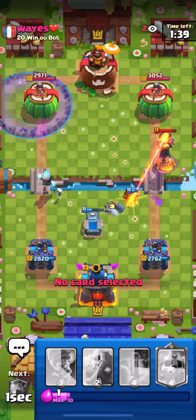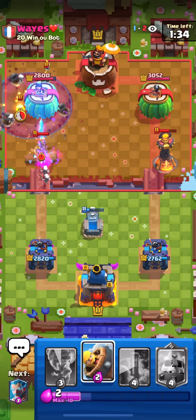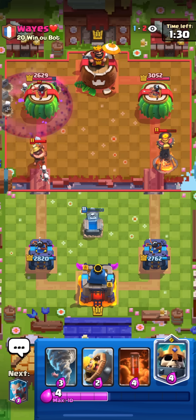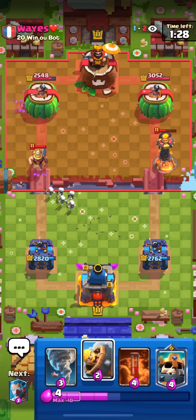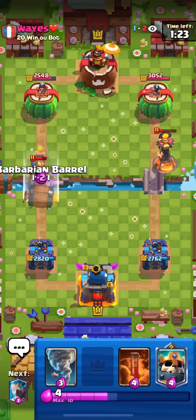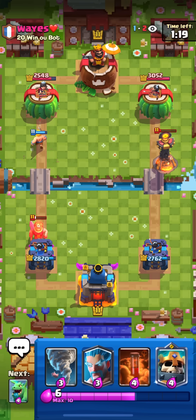I'm gonna go Graveyard because he wasted five elixir there - he doesn't have much elixir to defend the Graveyard. We got some decent damage. Entering double elixir we're gonna start doing our combos mainly with the Skeleton King and Baby Dragon taking the Graveyard. He uses Dark Prince - I'm gonna put my Ice Wizard, actually decided to just put the Skully King.